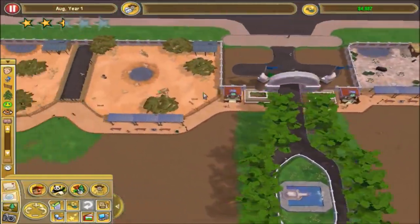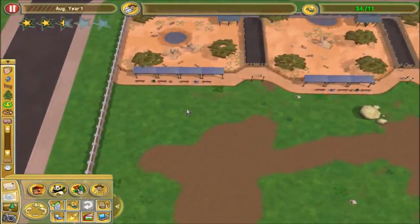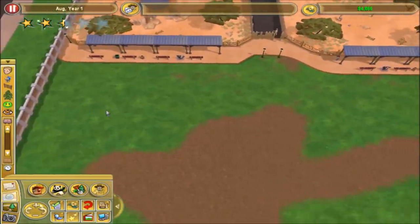What I'm going to do in this episode is build an exhibit for some Thompson's Gazelle so we can finish that objective that we have. I'll delete some of this stuff in the way that we don't need, and I'm going to build that right here.